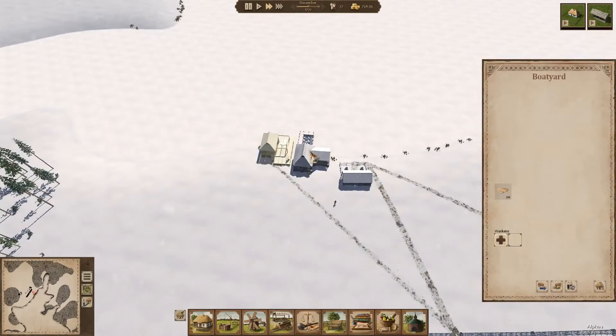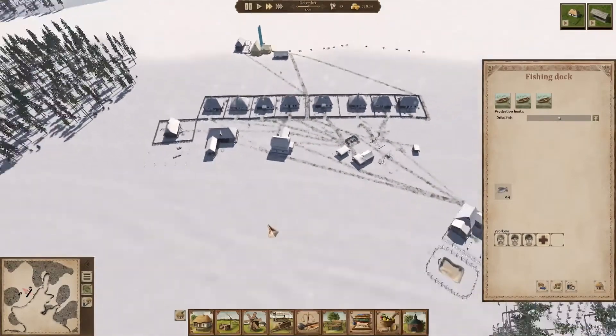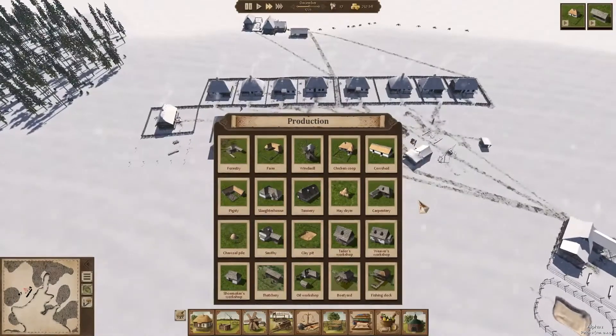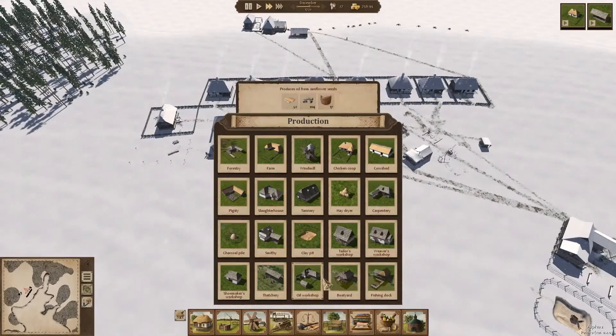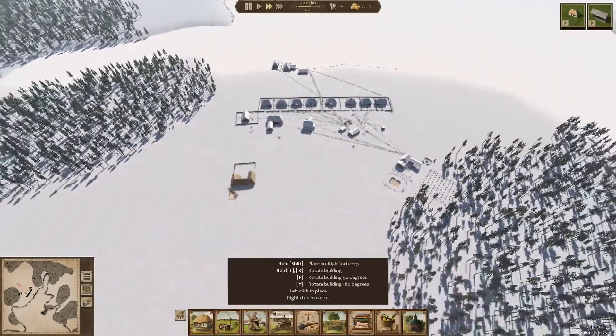I've taken the guy out of the boatyard because we don't need any more fish - there's really no point having somebody working there. He's moved to the fishing dock instead. Since it's winter, it's usually a good idea to build stuff because there's not much else to do. We could start working on farms, maybe a bit early though.